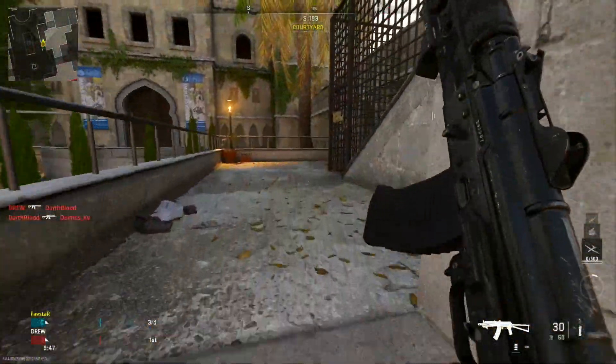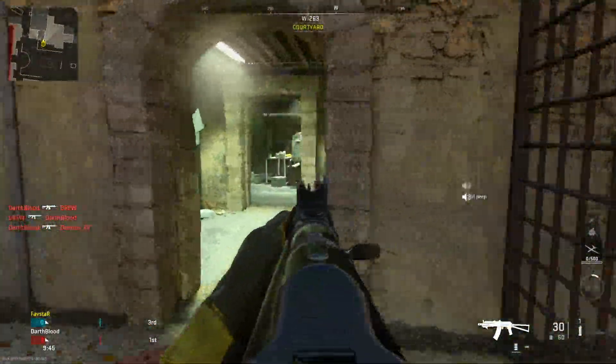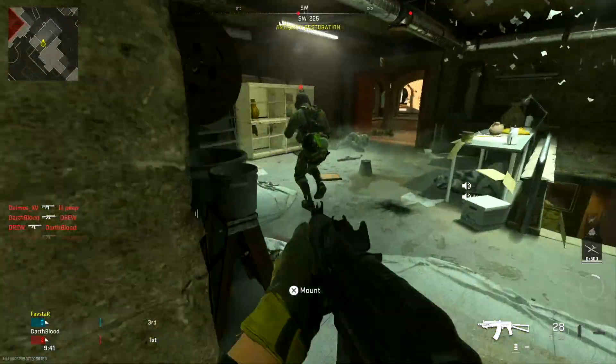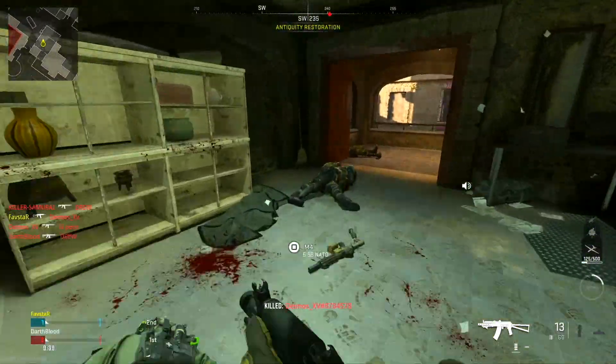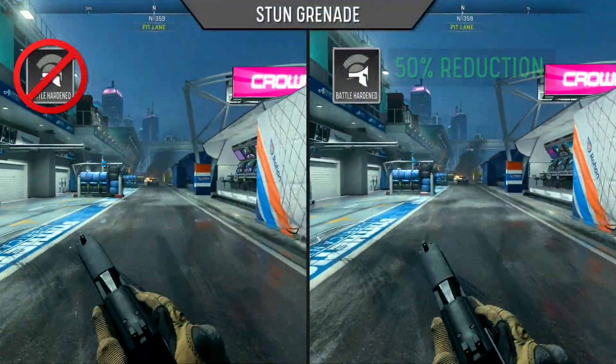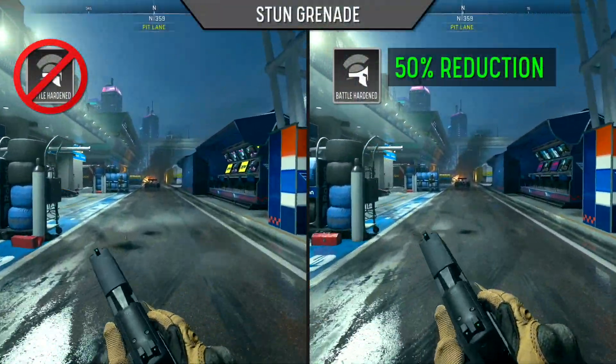Next up, the stun grenade, which has a strong effect on mobility, reducing movement speed and the ability to adjust point of aim for a duration of about two seconds. Battle-hardened will reduce the duration of the stun effect by 50%.